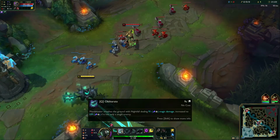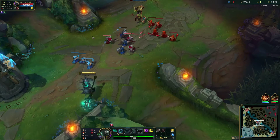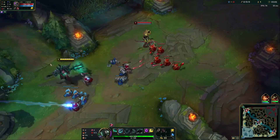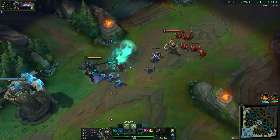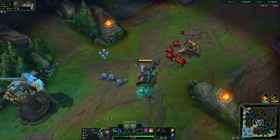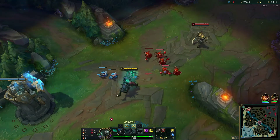The first basic ability we're going to learn is the Q, Obliterate. He smashes the ground with his mace, and if you deal damage to an isolated target, it's going to deal more. If you hit a big group of them, it's going to deal less. You can use this to try and trade with the enemy champion, and you can also use it to last hit or push minion waves. Very good ability.